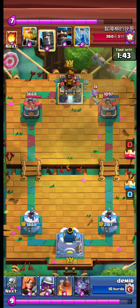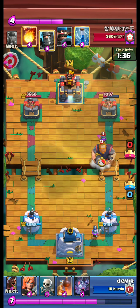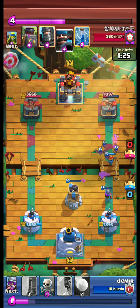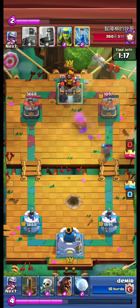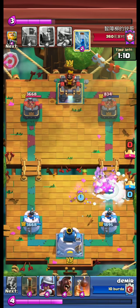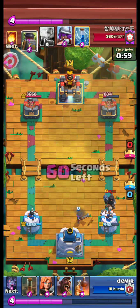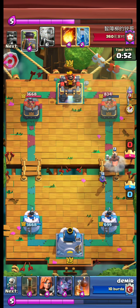A royal giant at the back coming from the right side — we counter with our musky. Wow, royal giant! We use our bomb tower. Hunter destroys our valkyrie, but our musky stops the hunter and gets a shot on the opponent tower. Dark prince on our tower — come on musky. We also send our hawk.